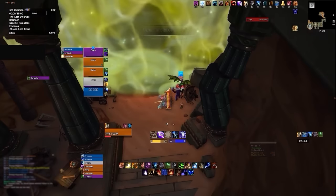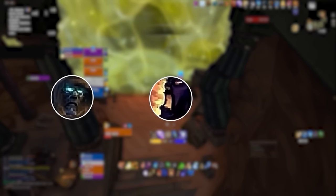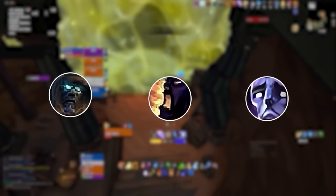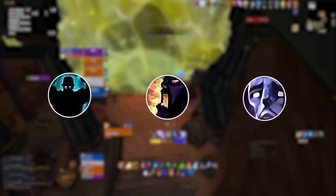The affixes for this walkthrough are Tyrannical, Bolstering, and Afflicted. However, this route can be applicable for all affixes, including Fortified Weeks.